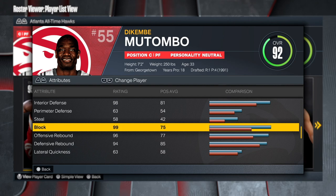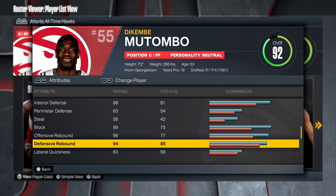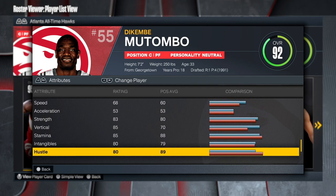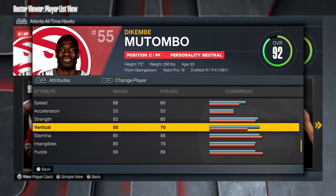99 block — this is gonna be so fun. At 7'2" with a 99 block you cannot go wrong. 96 offensive rebound, 94 defensive rebound. By putting any of these ratings above 93 or at 93 we get the gold rebound chaser. Speed is alright, acceleration is low, but then we get the 83 strength with the 85 foot — that's gonna be amazing.